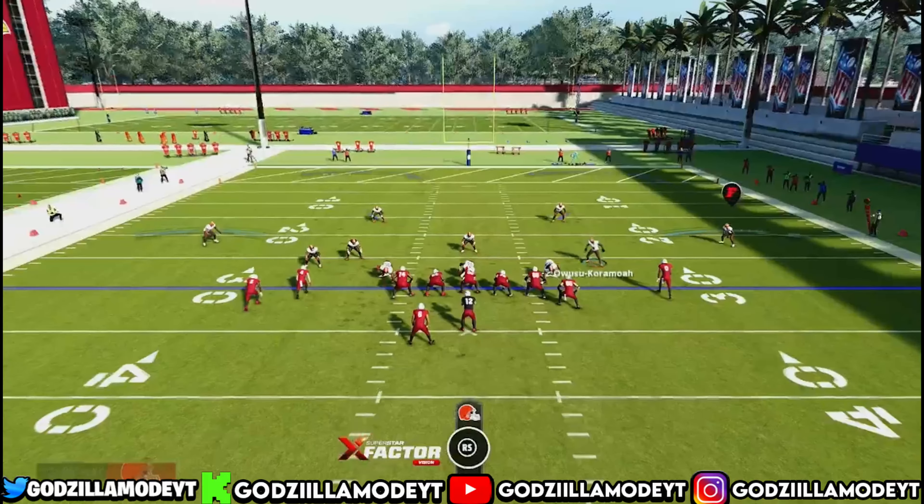Same defense, but this time put this guy in a Hook Curl. Press Y for underneath — it's very simple. Put him back there, press RB for the coverage adjustment, wait for the snap, run left, run right, watch the middle field. Nothing is open — it's a perfect defensive look. If your opponent keeps throwing into that, nothing is going to be open.